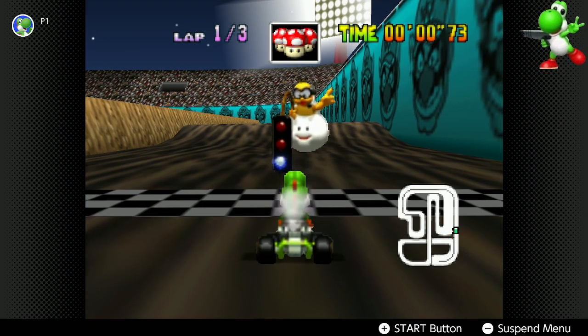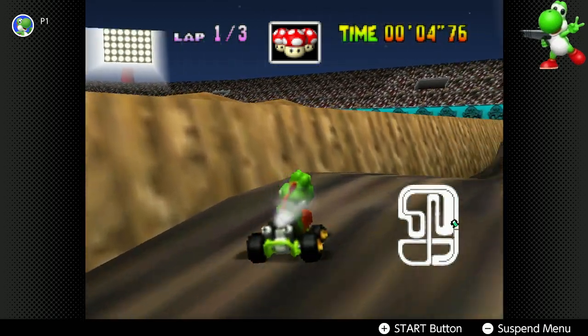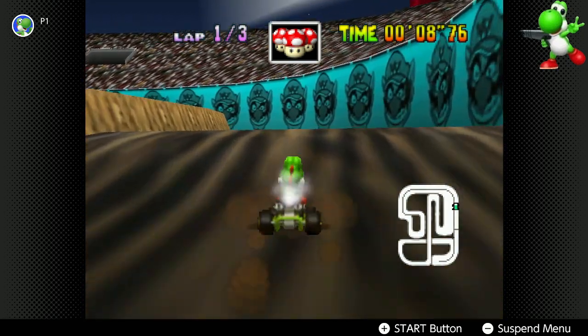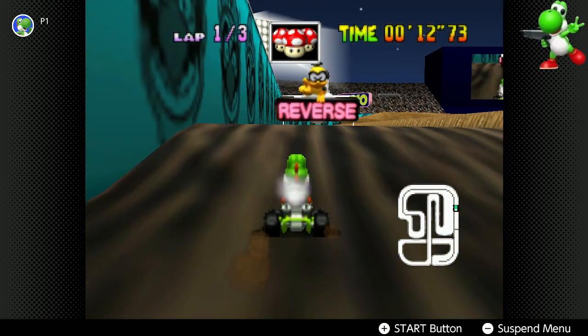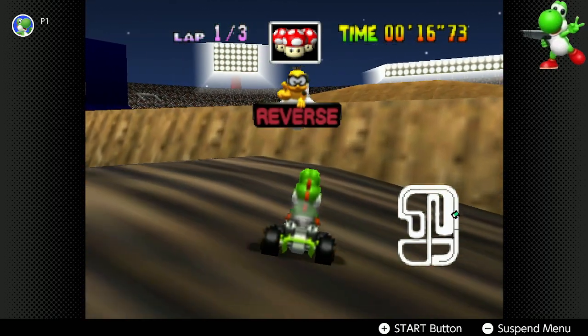The idea is as you kind of go over, there are four humps here — one, two, three, four. And the key here for the first jump is you've got to really be aiming towards one of the humps like this.